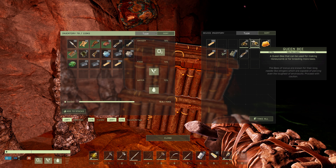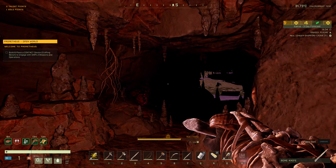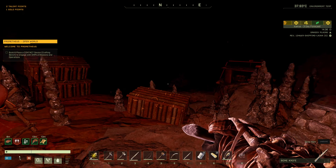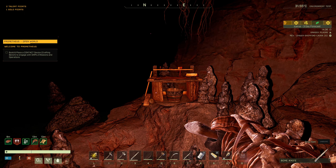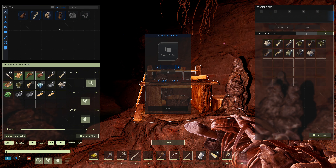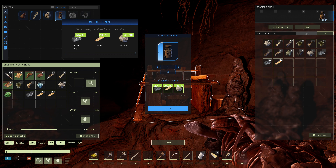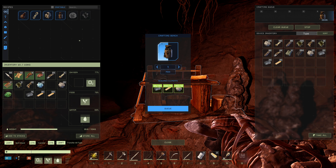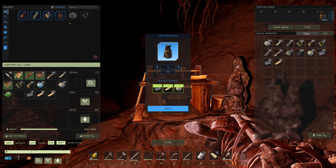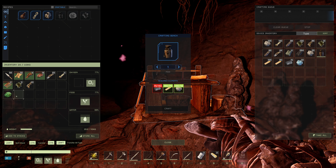I got a couple bees here — a queen bee and three worker bees. When I spawned in, there was a beehive right up on the wall there, so I killed it. I think it'll keep respawning. Let's get the anvil built, which should allow us to build the iron pickaxe and iron knife — some upgrades we really need to progress a little bit better here.